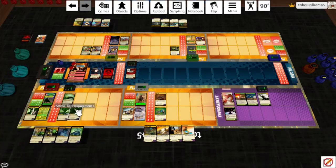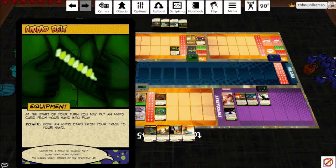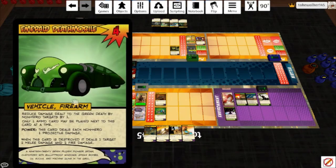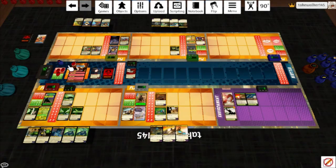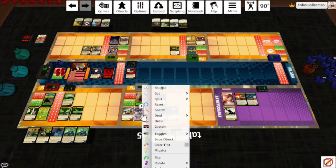Ammo Belt — I never get to play this. At the start of your turn, you may put an ammo card from your hand into play. Power: move an ammo card from your trash to your hand. Green Death uses the Emerald Deathmobile again: token off of Molotov, take that down to 0, take out the Skunk Ape. Draw a card. Eye on the Prize — ping her for a token, draw a card.